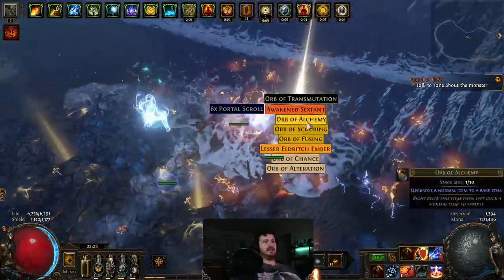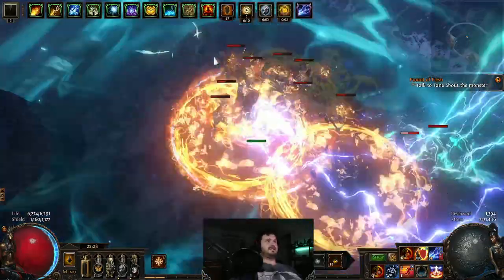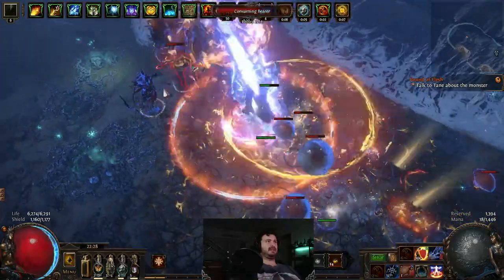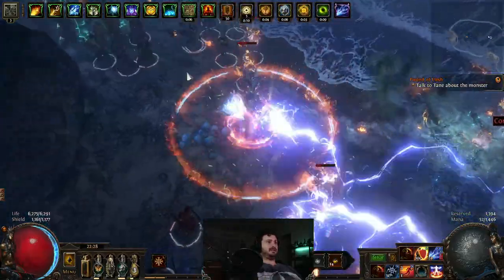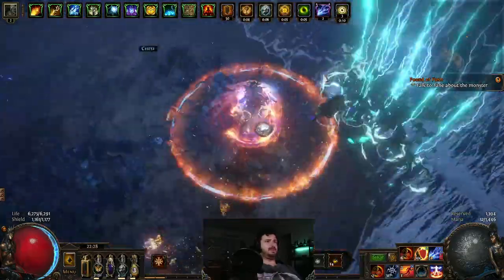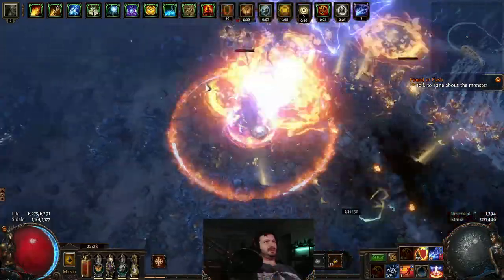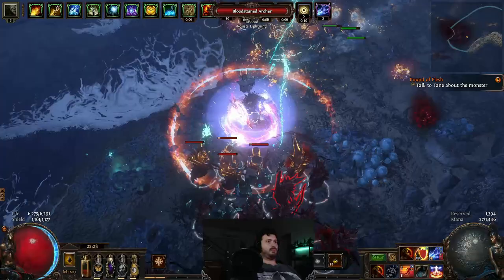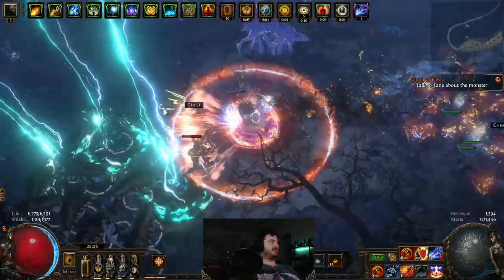The enhancement to crackling lance in the new league is that the beam is getting a width increase, which will be a lot better for clearing maps and taking down bosses. As you can see it's a destroyer-of-worlds style build — no mage blood, no Melding of the Flesh, just pure end game. It does have Awakened Spell Echo, but the league starter version does not.